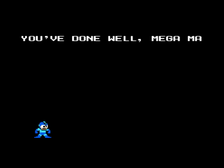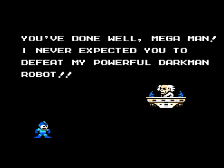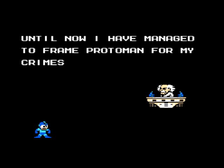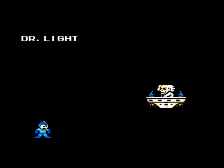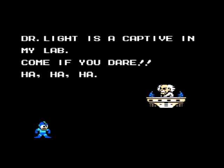But what's this? 'You've done well, Mega Man. I never expected you to defeat my powerful Dark Man robot. Until now, I have managed to frame Proto Man slowly for my crimes. But now, the real Proto Man has appeared and spoiled my plan. I'm a very, very slow talker. Dr. Light is a captive in my lab. Come, if you dare. Ha! Ha! Ha!' Gotta make sure to put commas in between all of those.